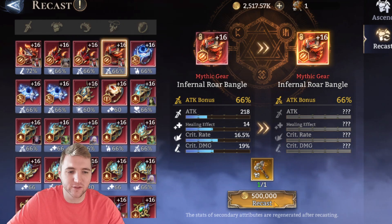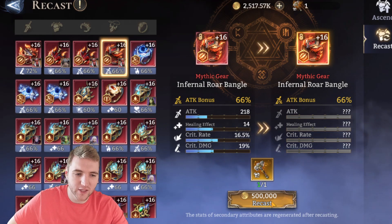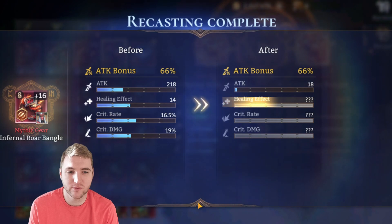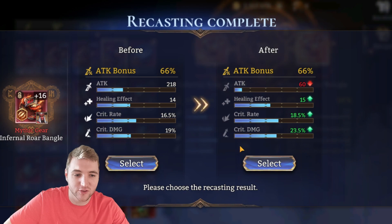On my global account I have nearly 30 million gold at the moment, but it's unnecessary — it's already expensive. Let's do the recast and see what happens. I'll call that a win. That's good.